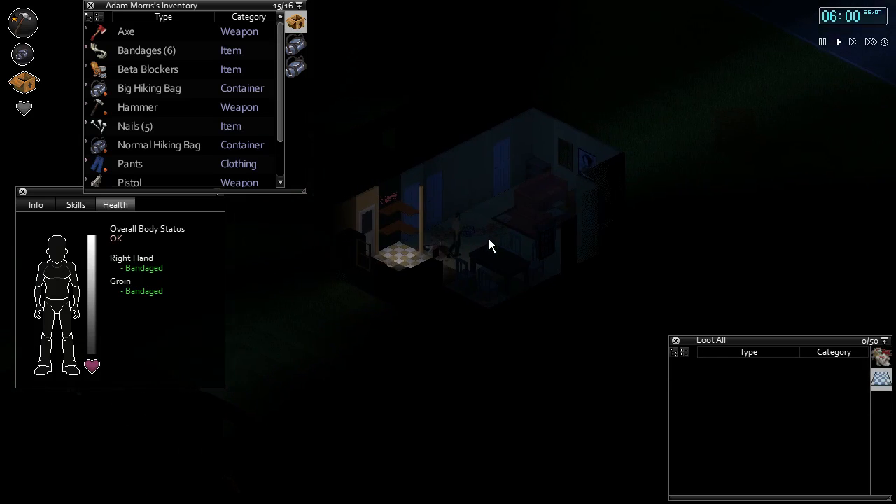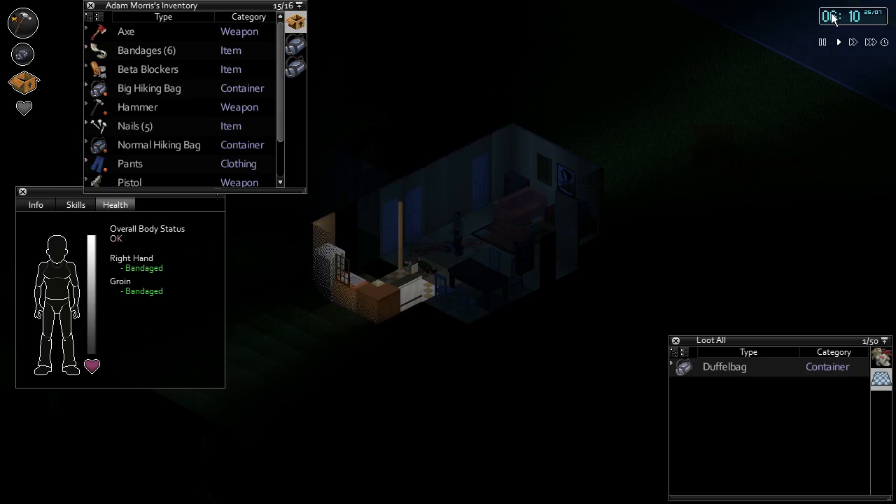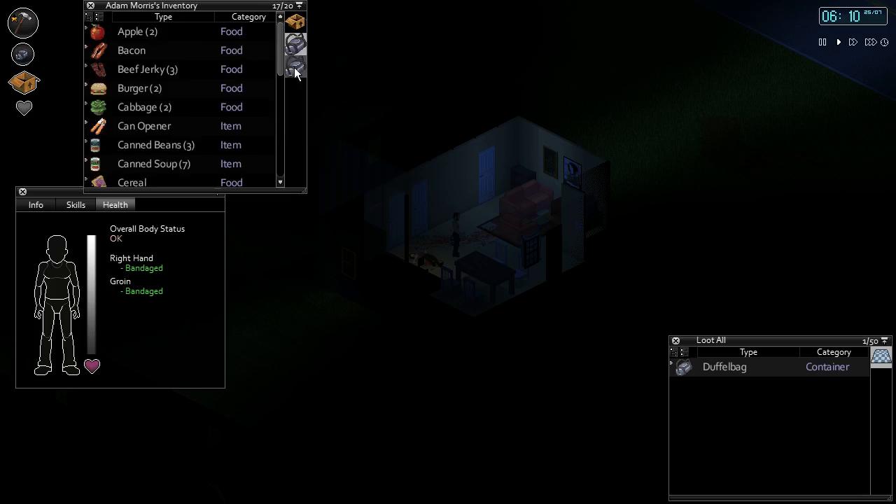So we're back in this house, trying to get my bearings here. I believe we were wanting to go up the highway this way and get to the road that would take us kind of this way to the warehouse, which would be to our east. At 6 o'clock in the morning, just slept, organized some things, some food.